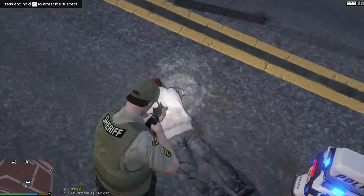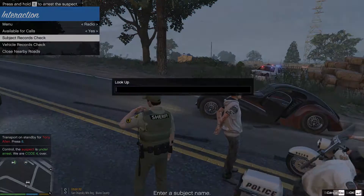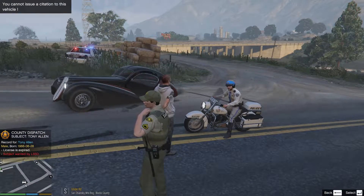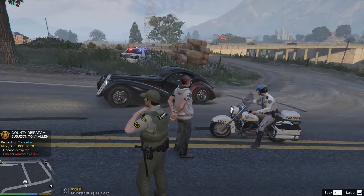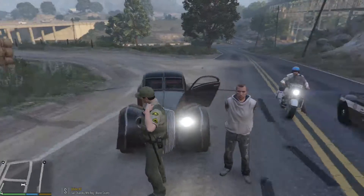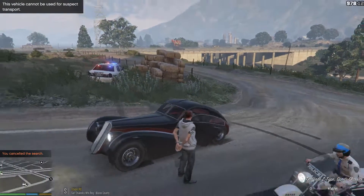Down on the ground, punk. Tony Allen — thanks for making us run so much. Dispatch, we're Code 4 on that call. First of all, I don't know why the sheriff didn't get this first. His license expired and he was wanted by the Sheriff's Department. Crazy stuff — we'll get a transport unit out for him. Meanwhile, let me search his vehicle quickly. He was wanted, his license was expired — who knows what else he's mixed up in.